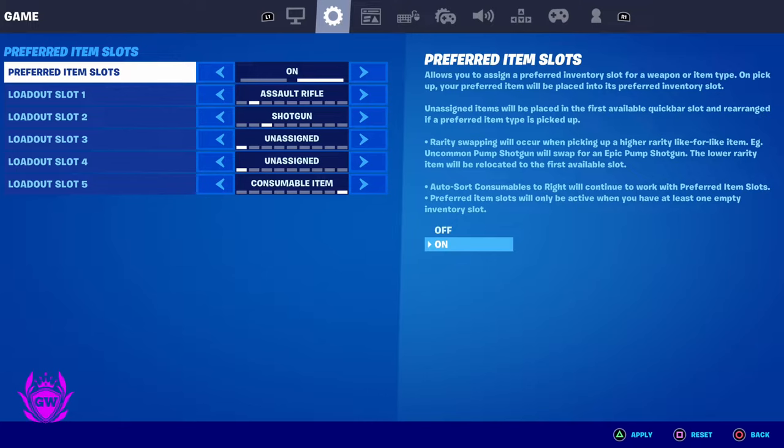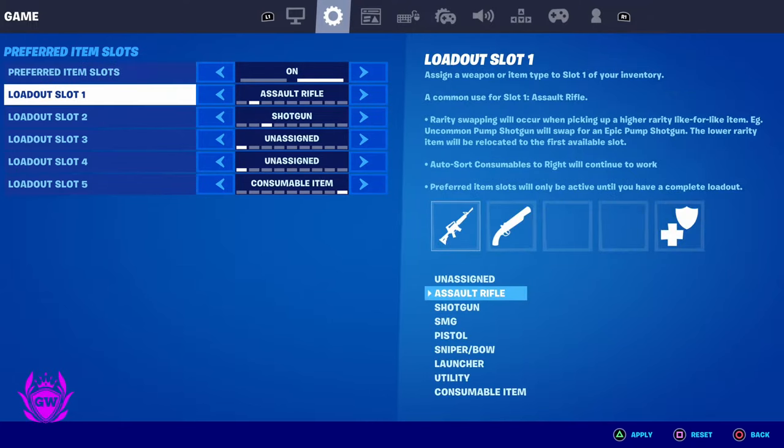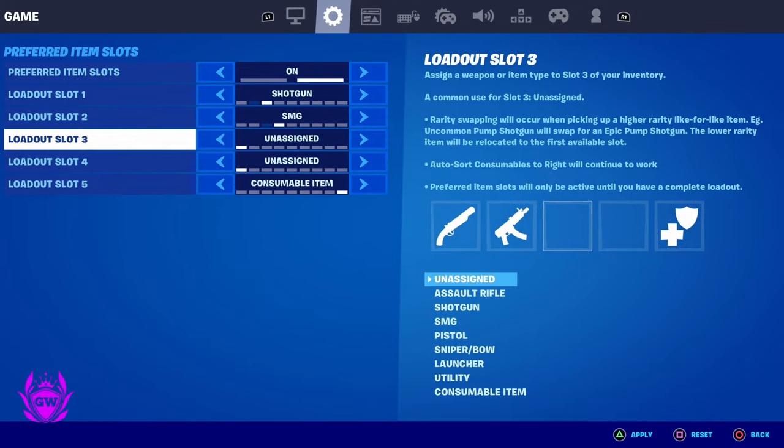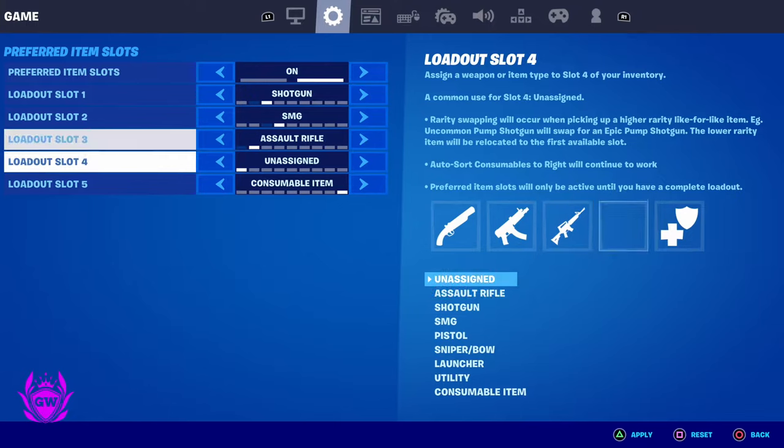Once you've turned this on, you can select what each slot is automatically loaded out with when you pick up an item. For me, I always have a shotgun as the first one, then SMG as the second one, then AR as the third one.